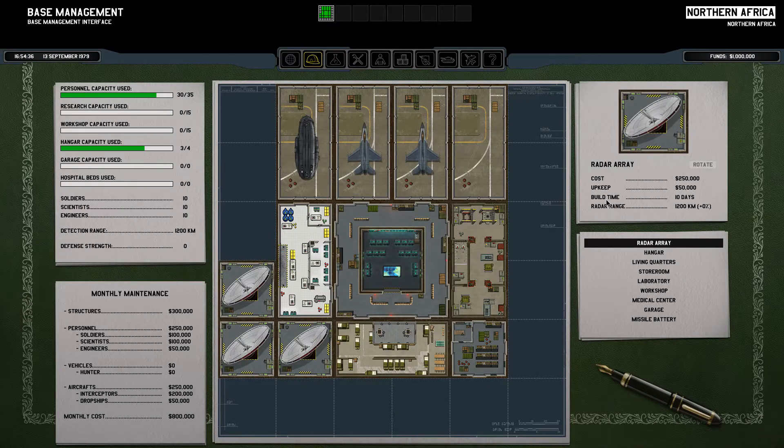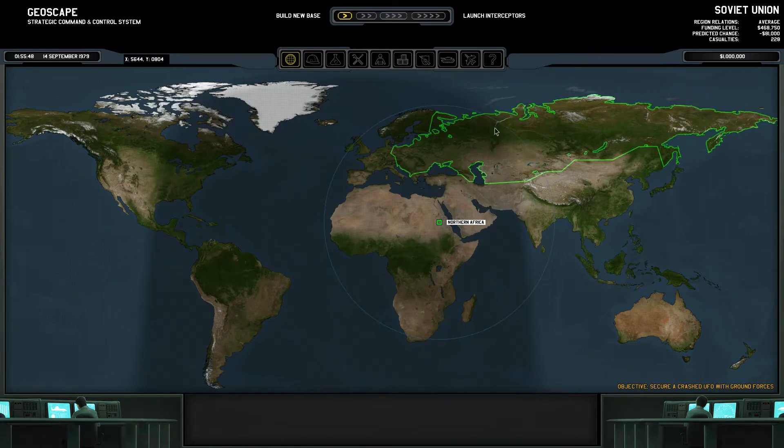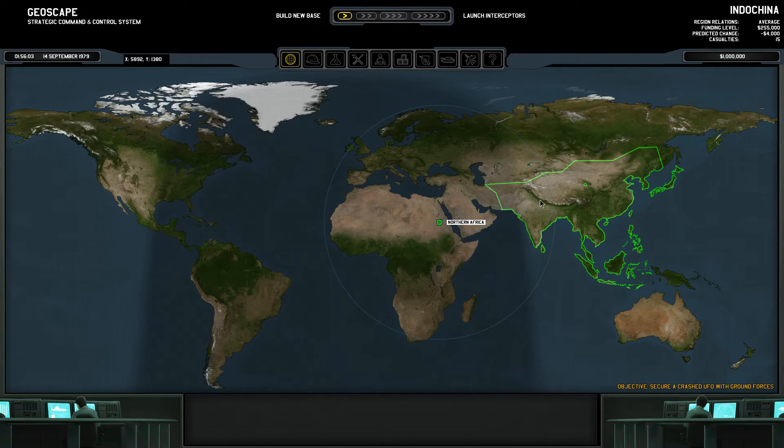You do need to remember that the upkeep of 50,000 still applies from each of these buildings, so it will cost you another 100,000 to expand that much in monthly costs. But as you can see, with one base here I'm practically covering all of Europe, Africa, the Middle East, a good amount of Russia, and some areas of Indochina.